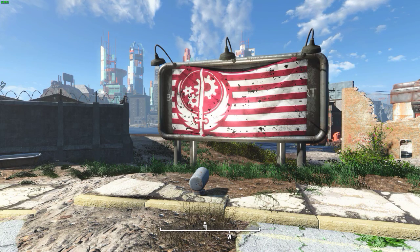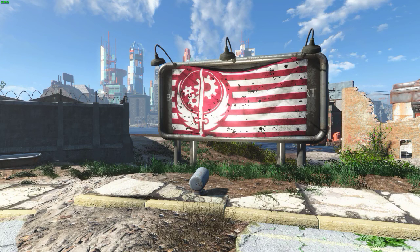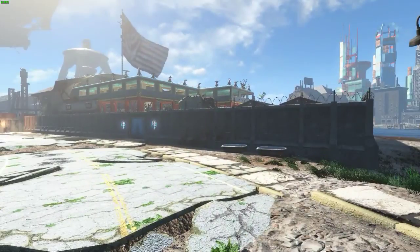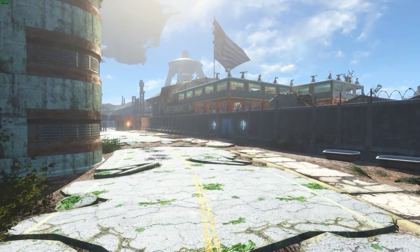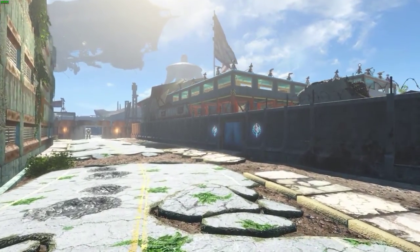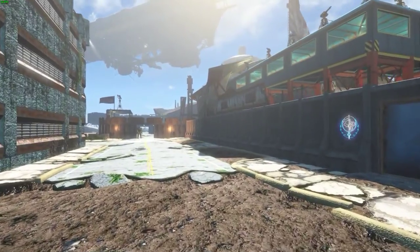Now without further ado, let's take a look at this brand new base. Sorry about that, I left the menus on — I'll turn them off. As you can see, when you come down the road to see the base, you're greeted by a large Brotherhood of Steel sign and a giant flapping Brotherhood of Steel flag. You can see the main entrance to the Brotherhood of Steel area down there.